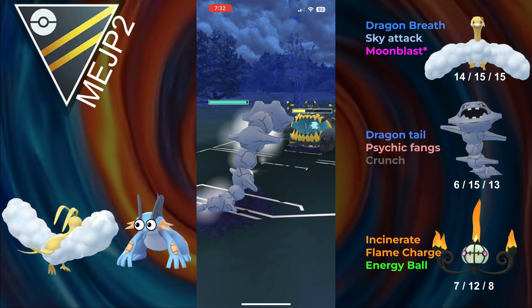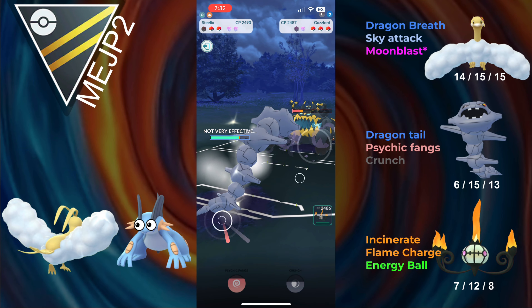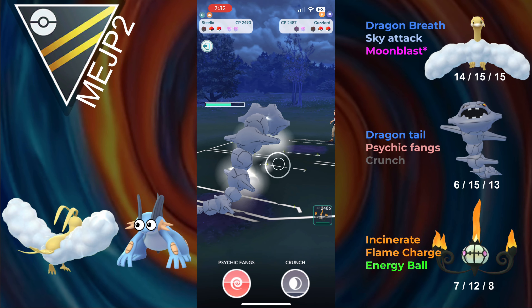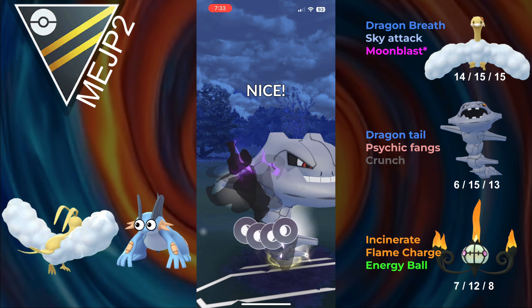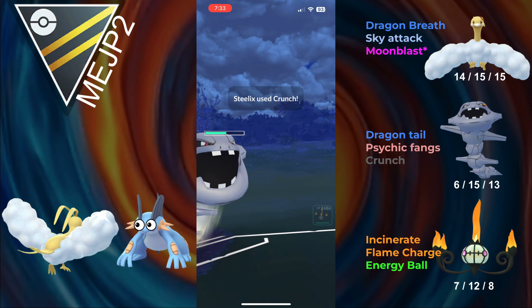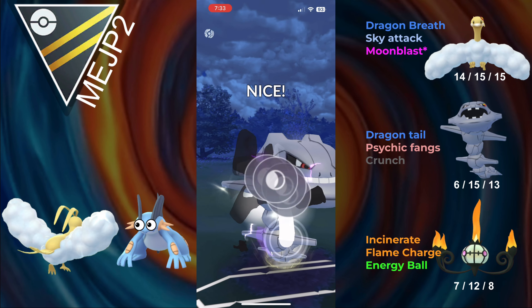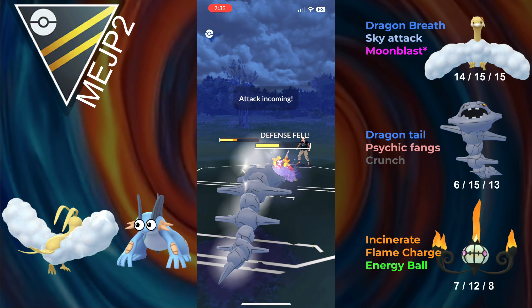The Guzzlord will just give Steelix a massive energy advantage, and Steelix up on energy is a big threat. They go for a Crunch — no debuff — and we just farm them down. They bring in Skeledurge though, and this is where running Crunch is nice. I'm at enough energy for an Earthquake, so I expect them to shield, and they do. I don't get a debuff unfortunately, but this next Crunch will still do a lot of damage to the Skeledurge regardless.